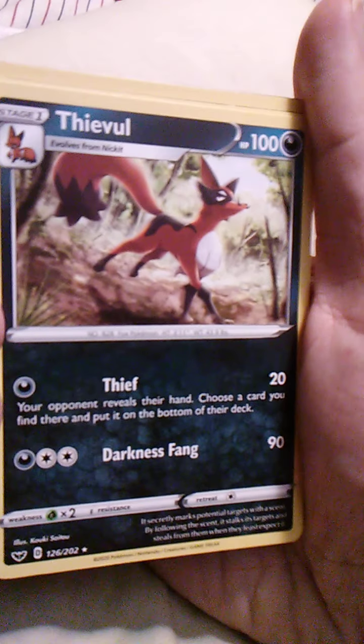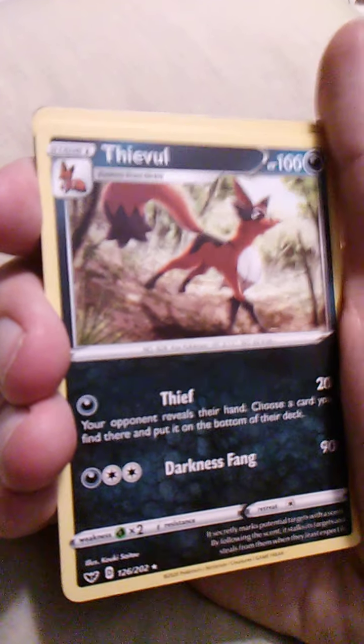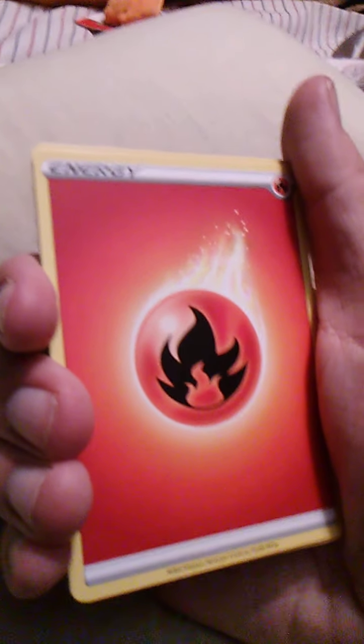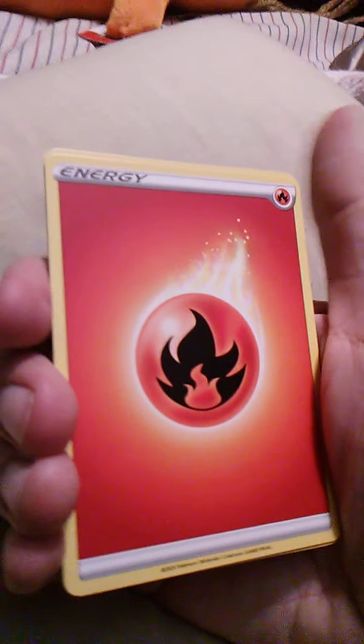We've got a Thievul here — just a normal Thievul, but still. Thievul is one of my favorites because it's a fox, of course. Thief and Darkness Fang — Thievul is so cool. I wonder if I'll find a Nickit. Nickit's name is basically the British slang for steal — 'to nick' something is to steal it. The fox is known to steal things.